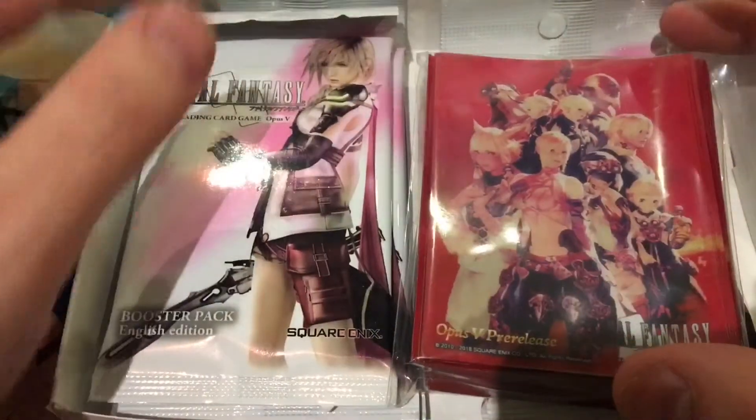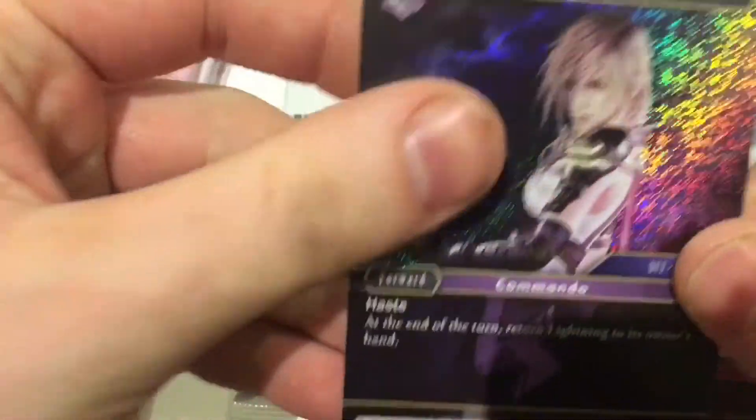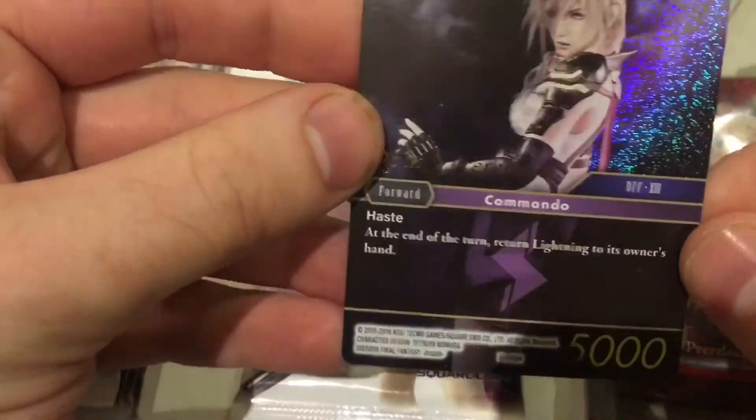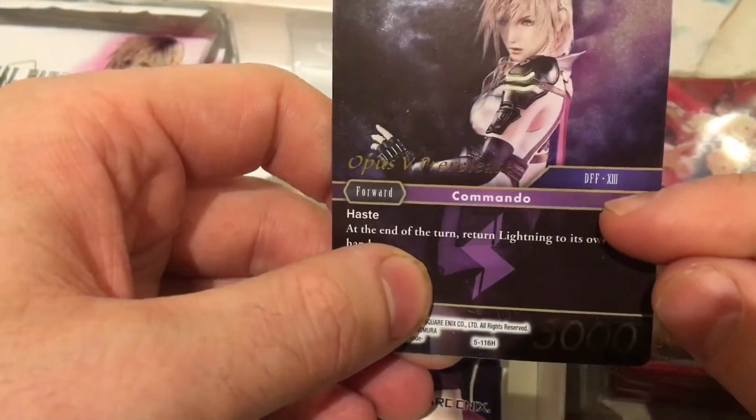One thing that surprised me about this is we actually get sleeves. I don't know how much the promo is, but the foiling is actually really nice on Final Fantasy cards. It says Opus 5 pre-release on it, and of course she's from Final Fantasy 13.